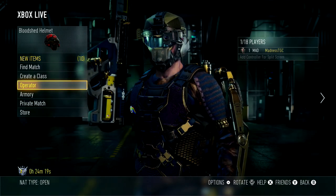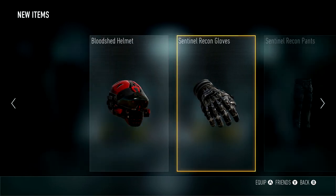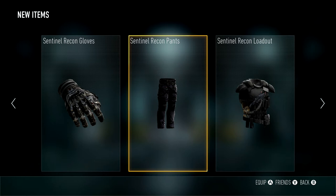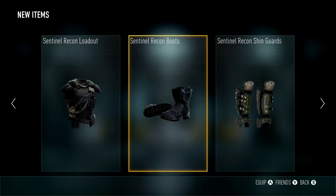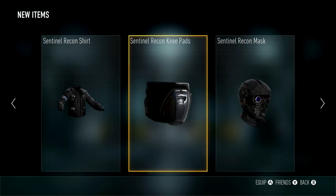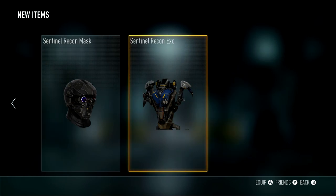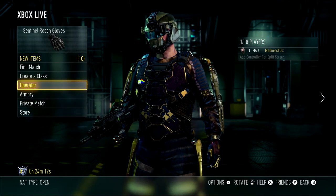After that you'll see you've received a lot of goodies: Sentinel Recon gloves, Sentinel Recon pants, Sentinel Recon loadout, Sentinel Recon boots, Sentinel Recon skin guards, Sentinel Recon shirt, Sentinel Recon knee pads, and the nicest ones — the Sentinel Recon mask and the Sentinel Recon Exo.